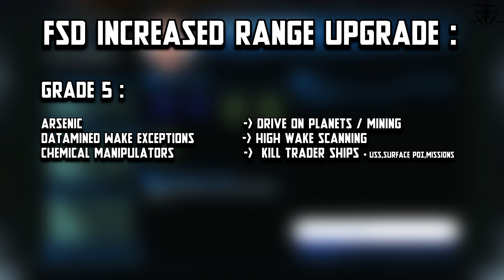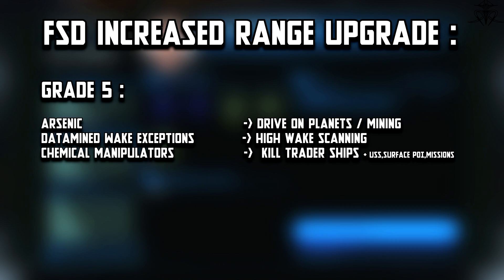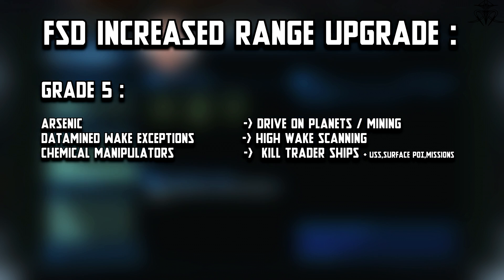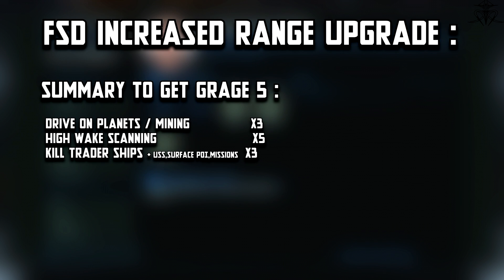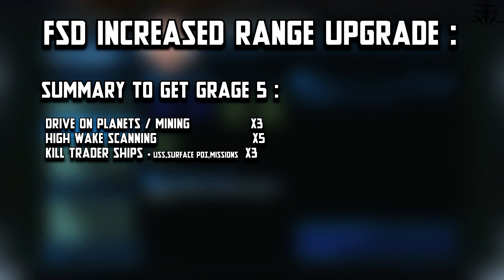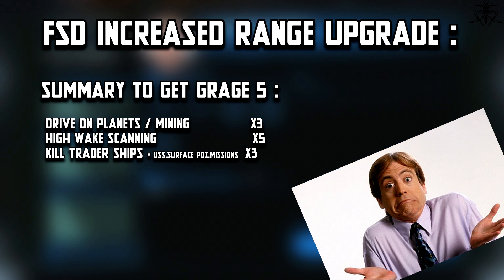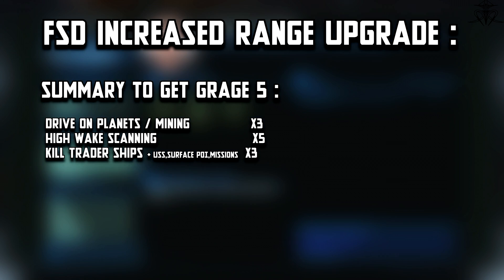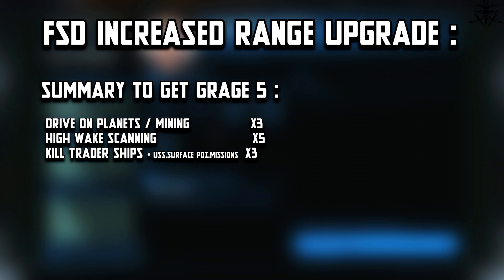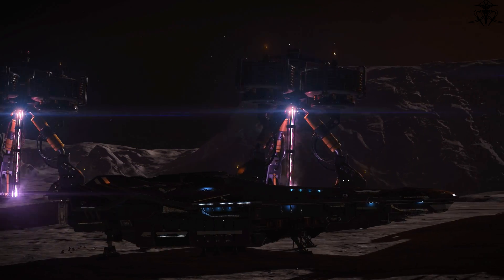Grade 5: arsenic from SRV driving or mining, chemical manipulators from killing Type-9s or surface points of interest, and data-mined wake exceptions — more high wake scanning, only even rarer. So in summary, to get the FSD upgrade you first scan high wakes — as if anyone in their right mind would do that outside of engineering — giving that useless gameplay an artificial lung. Then you need to kill transport ships because that somehow ties into traveling. After that, some mining, SRV driving, and of course more high wake scans.